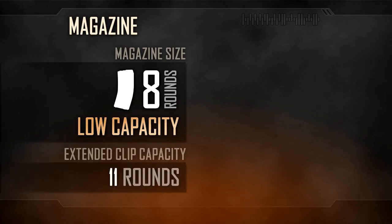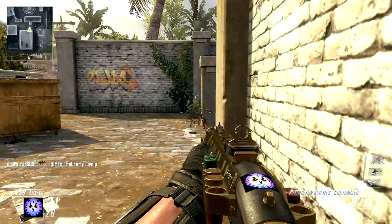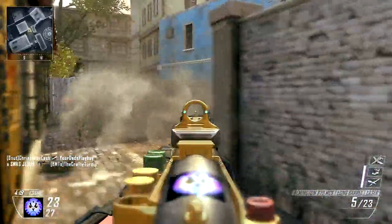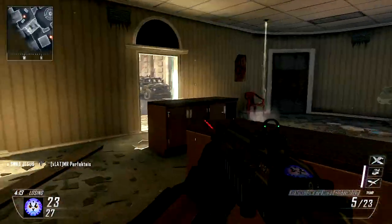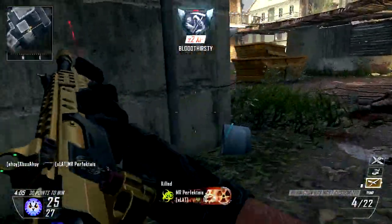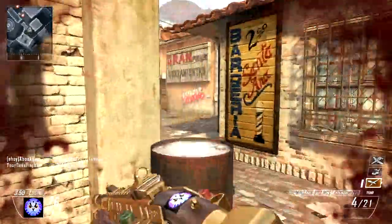Magazine capacity is the lowest within the shotgun category, at 8 rounds, although the slow rate of fire will help prolong this. Extended Clip will take this to 11 rounds instead, although this attachment is less useful for the Remington, as reloads are conducted shell by shell. It takes 0.92 seconds for the first shell to insert, and 0.52 seconds for every subsequent one. This means a complete reload is a lengthy procedure, but quick partial top-ups can be done within a few seconds. It is a good habit to keep the tube topped up — should you run into a larger group of unaware opponents, it is best to have as many rounds at your disposal as possible.